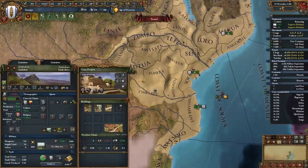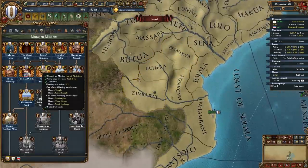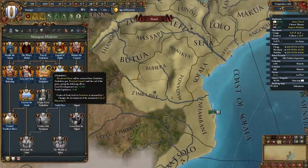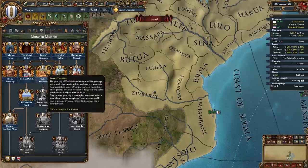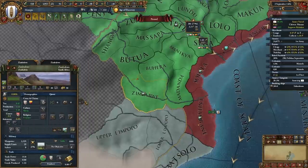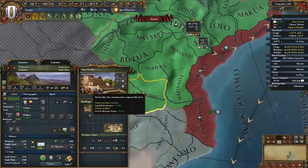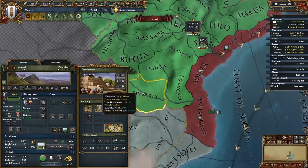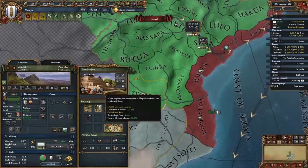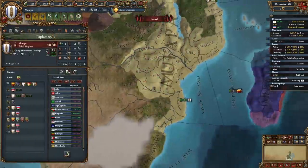Now we're focusing on getting Zimbabwe up to 20 dev. Once we have 20 dev in Zimbabwe, 2 stability, and have finished the previous mission, we can take the mission Restore Zimbabwe. All the negative modifiers are removed, the center of trade is increased by 1 level, and our monument the City of Kami is built up to level 2. We still get tech cost reductions from level 2, which is excellent.